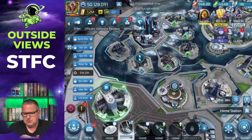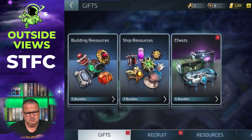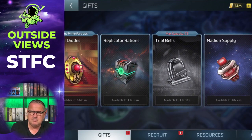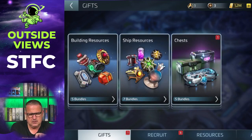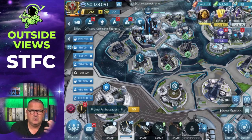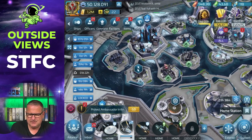The good thing is you can go to your Gift section, then to Building Resources, and every day you get a certain amount of Nadion supply depending on your level. I already got mine for today, so I get my next one tomorrow. You can collect those to upgrade your Armory — that's why mine is still 42, although it could have been 44 or higher, but I didn't have enough Nadion.